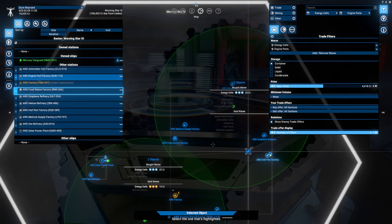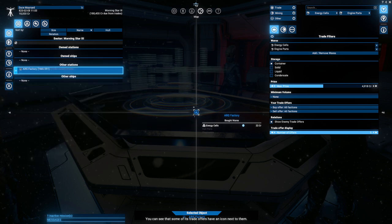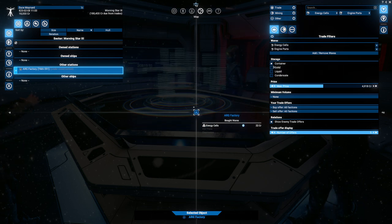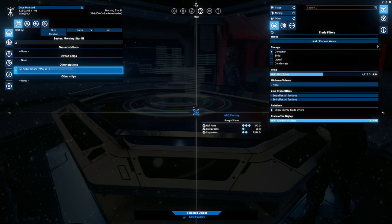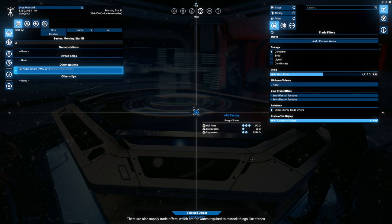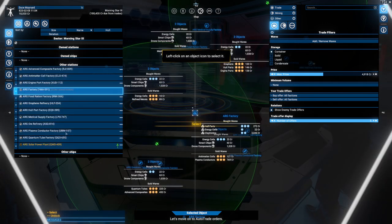Let's take a closer look at one specific station. Some of its trade offers have an icon next to them — this means they are construction trade offers. The station is going to use these wares to build modules, not to produce something. There are also supply trade offers, which are for wares required to restock things like drones. Let's move on to auto trade orders.